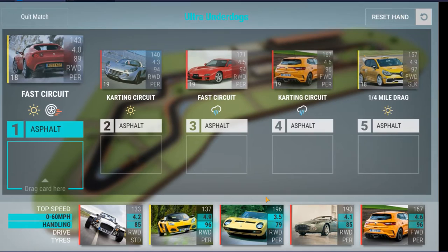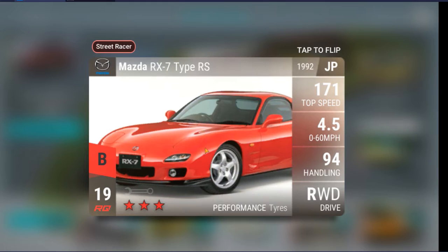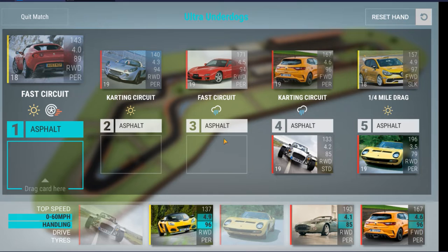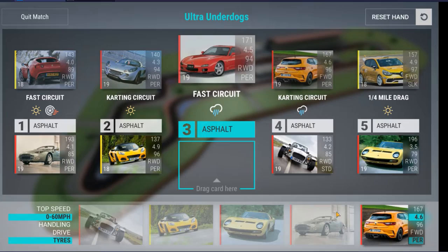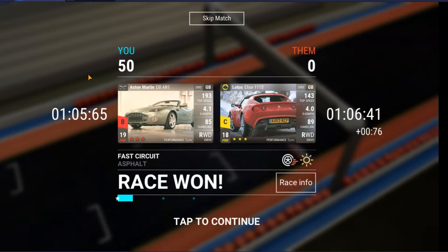We get the fast circuit, karting circuit, and quarter mile. The quarter mile is an easy victory. Here's the RX7 upgrade — the super rare base version upgraded — a very very useful car for this event. For the karting circuit in the wet we throw in the KTrim. For the fast circuit we throw in the DB AR1 — that's kind of what it's there for. The DB AR1 wins there, only because of its better top speed; it wouldn't win on a twisty circuit but it does okay on the fast circuit.